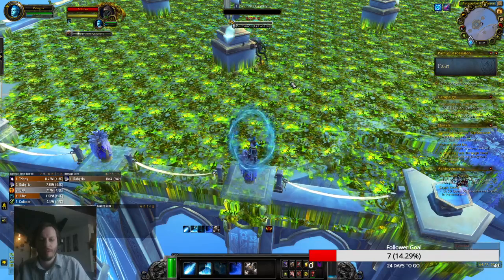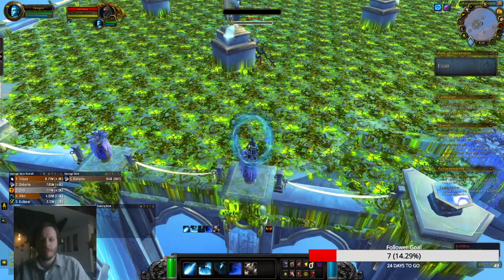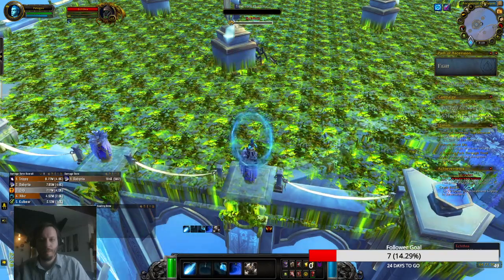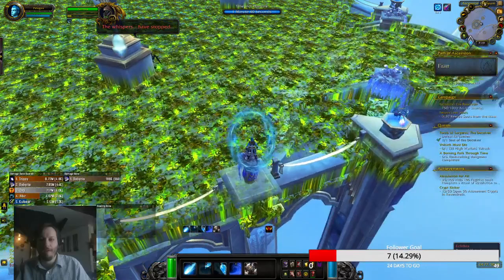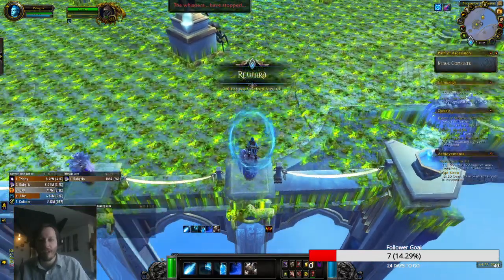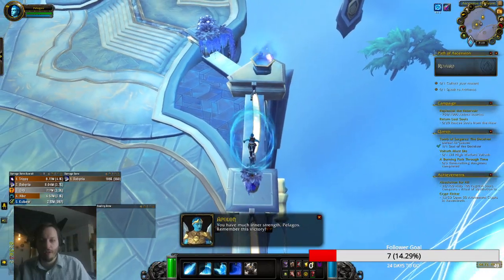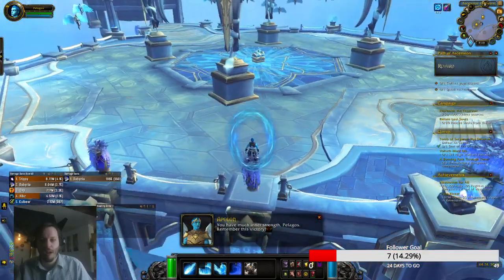And that's the fight for Ekthera for Master of the Path and Disciple of Humility on Humility Difficulty. Once again, to get up here, do a backwards jump and you can use your Aspirant's Binding to start the fight.